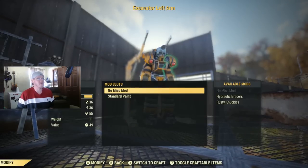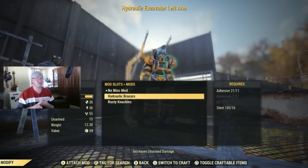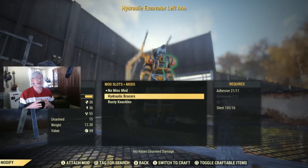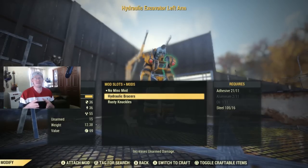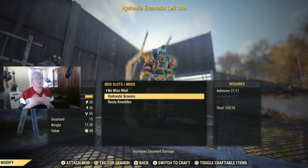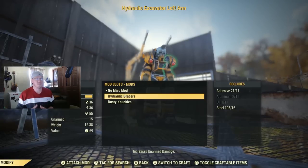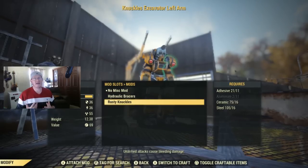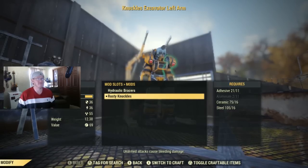Let's go ahead and click on the arm. Under no miscellaneous mods, it's going to show me what mods I have available — either the ones that I could craft or the ones that I have picked up. Now you might notice that it does say requires, and it says adhesive, aluminum, oil, steel. We don't need that because we actually have the mod. If we had the plans to craft this by hand, we would need those items. But since we have the mod, we don't need any crafting material for this. At the bottom of the screen where it says press A, it's going to say attach mod. If we were actually building this by hand, it would just say build instead of attach mod. So that's the indicator that you have the mod for this.